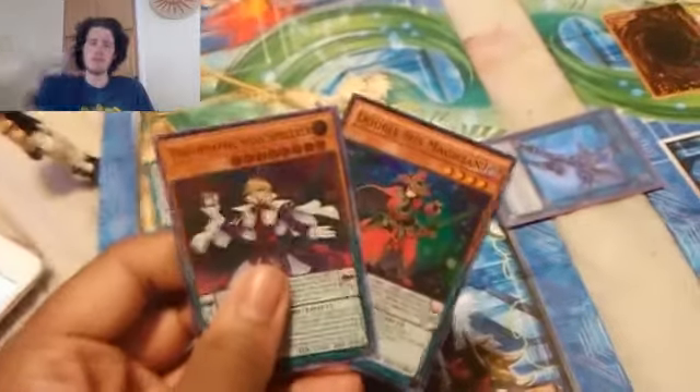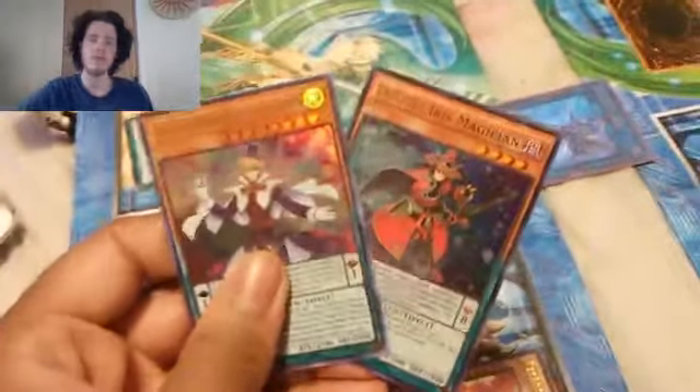I'm going to use these three to Link Summon. The requirement is to release two Effect Monsters, but I'll use all three to Link Summon my Decode Talker! It's the Alternative Artwork 2. And then I set the Pendulum scale using Scale 1 Warpile Smile and Scale 8 Double Iris. You don't see him very often.